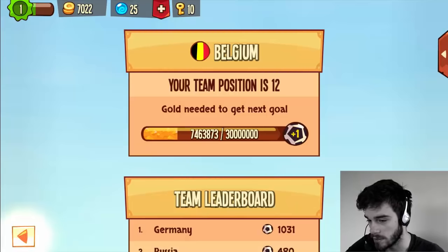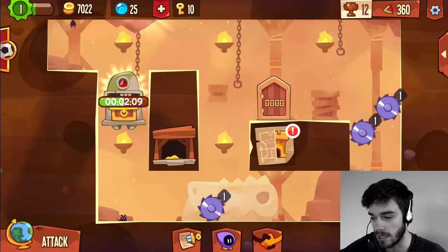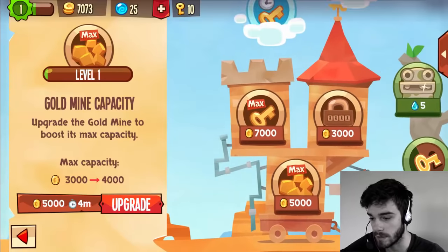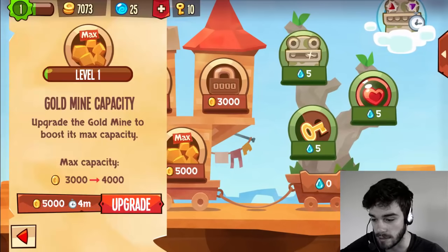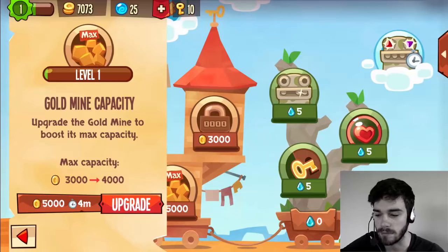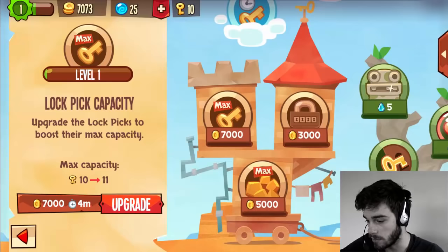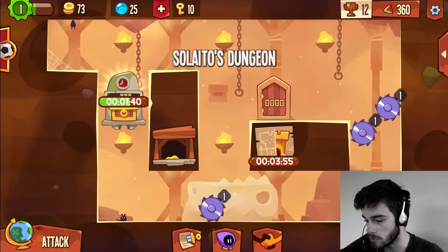Quite a lot has changed since I last checked out King of Thieves. There's a new totem that wasn't available before — you get teardrops from completing maze runs, but that will be something for the future. For now we'll concentrate on our current totem. We have 7,000 gold, which is enough to upgrade our lockpick capacity, and that's exactly what we're going to do. So then we are going to attack.